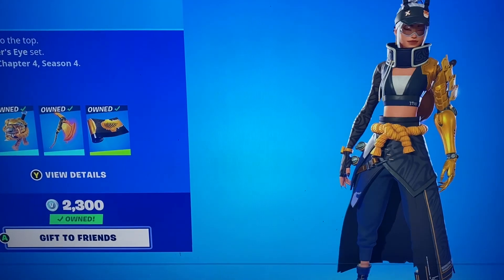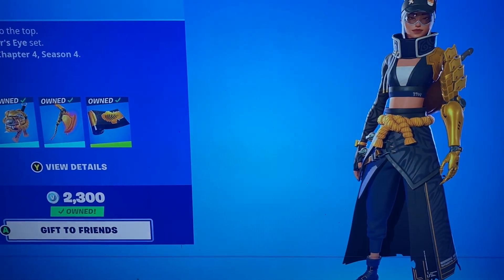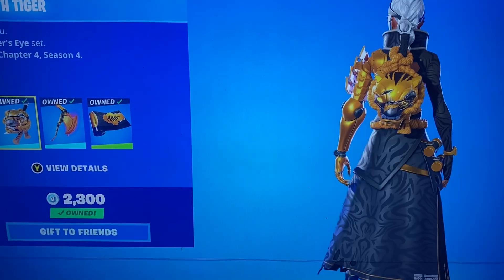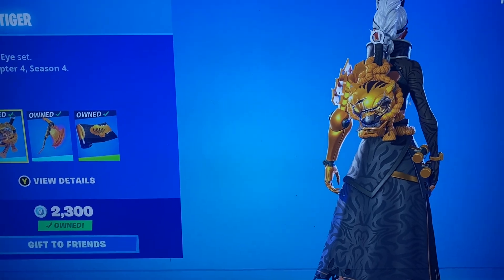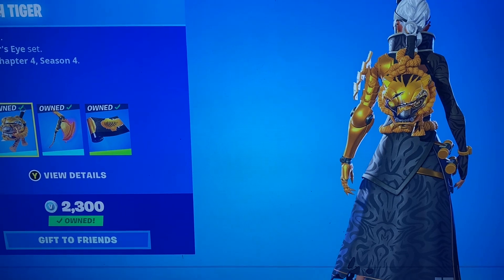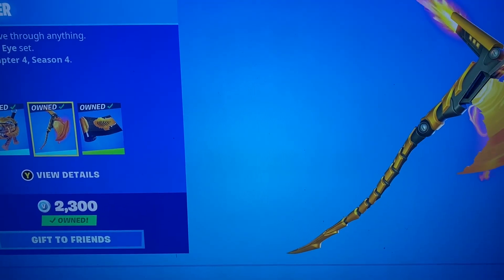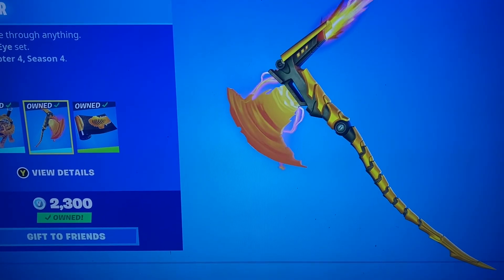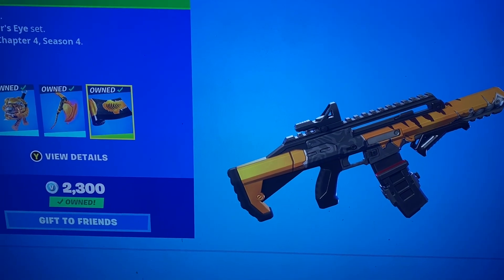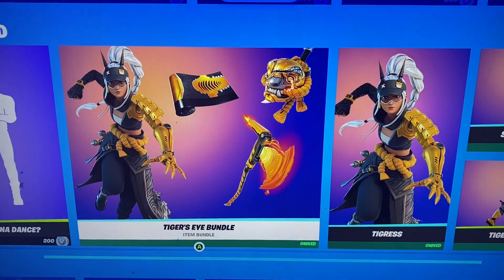We got the Tiger's Eye Bundle — definitely a cool skin in my opinion. Cyber Tooth Tiger Back Bling — yeah, that's really cool. I think that would be fire with the Bumblebee skin; I feel like that works, or pretty much any Transformer skin. We have the Scorch Slicer, and then the Tiger Prince Gun Wrap. So that's pretty cool.